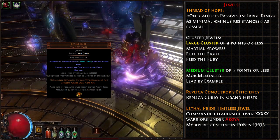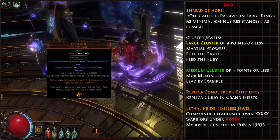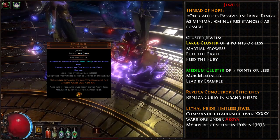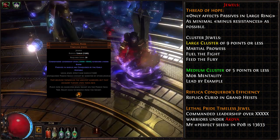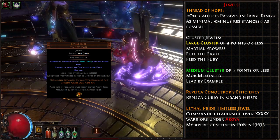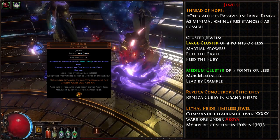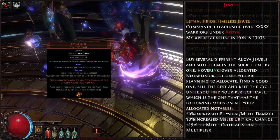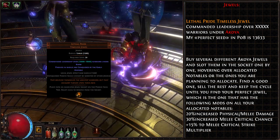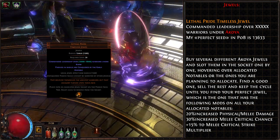Lethal Pride is a jewel that transforms keystones and adds useful stats to notables affected in its radius. Slotting it above the Juggernaut notable, look for melee crit chance, melee crit multiplier, double damage, reduced critical strike damage taken, and melee damage additions. It can be divined, changing the seed number and what it gives to notables, but that can change the mod name and even jewel type. So instead of divining, I suggest using a trick: buy these in bulk and slot sequentially, trying to find a useful one and then selling the rest. Keep cycling buying, testing, and selling until you find the perfect one.